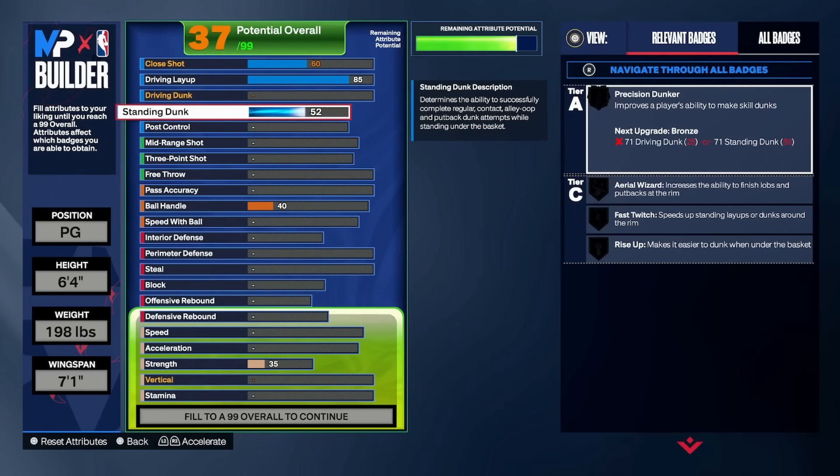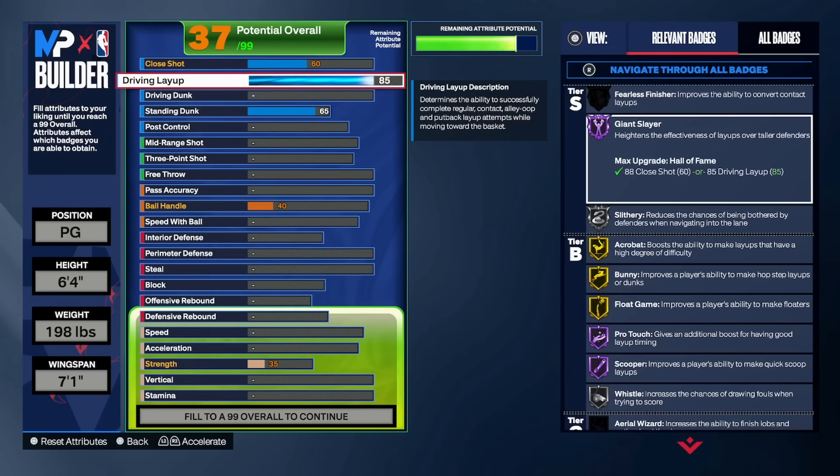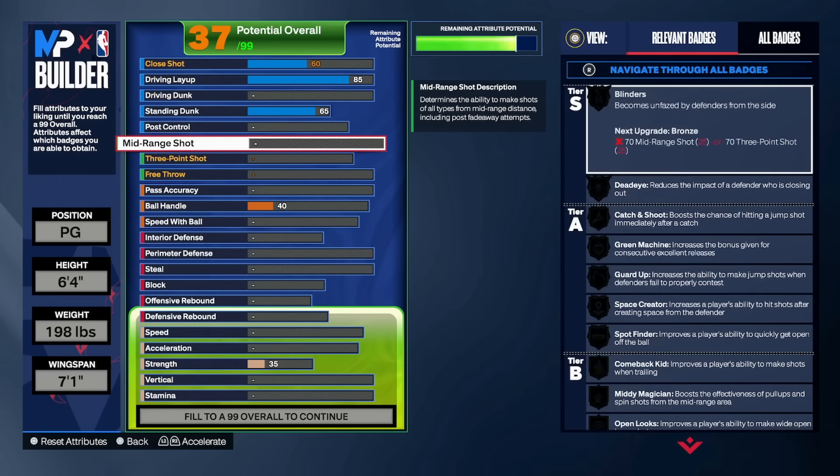I'm getting standing dunk — 65. At 65 you get elite standing dunk, so if I go under the basket, they jump, I pause and then go up, I'm gonna get an elite standing dunk on a build that's only supposed to lay up. That is insane, that's crazy. Now we go to mid-range shot.